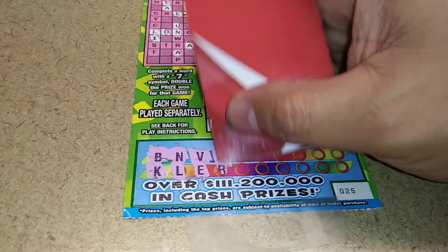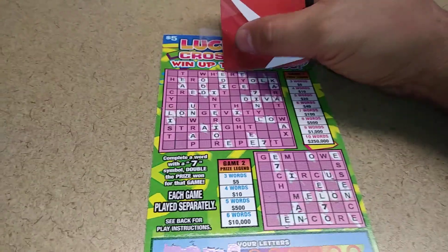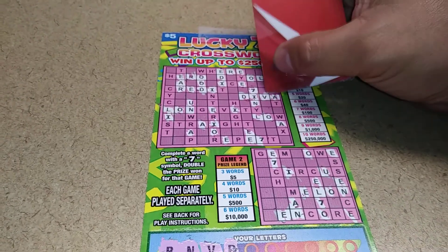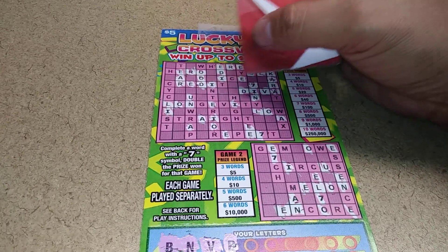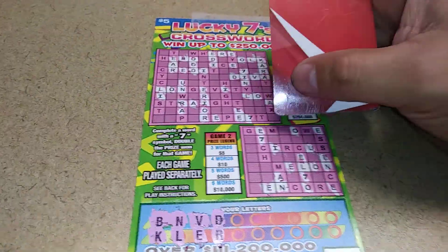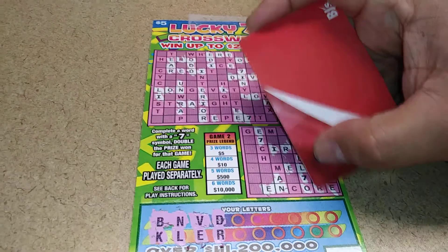D up here. A letter R — there's an R, there's an R, there's an R. Plenty of R's but they're not making a word. R there, and an R there, and an R there. Down below we have an R and an R.